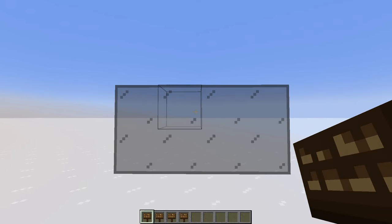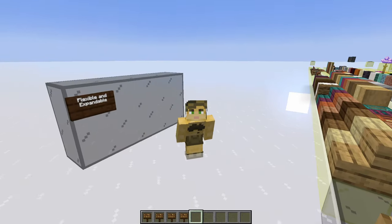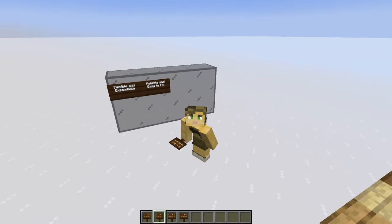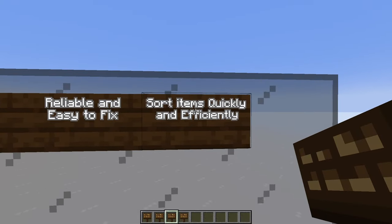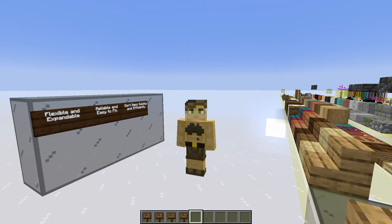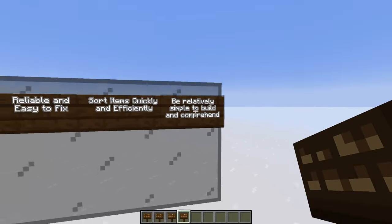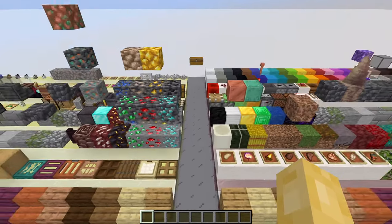So let's go through our parameters one more time. We want our storage to be flexible and expandable — this means we want one standardized storage slice to build the entire storage. We also need it to be reliable and easy to fix if something goes wrong, because our main storage is supposed to reduce the stress on the player, not increase it. We also want to sort items quickly and efficiently, since it's inconvenient if storage takes hours to sort items or causes enormous lag. Finally, we want everything to be relatively simple to build and comprehend. Now that we've established all of our parameters, we can get to the first step: organizing our item layout.